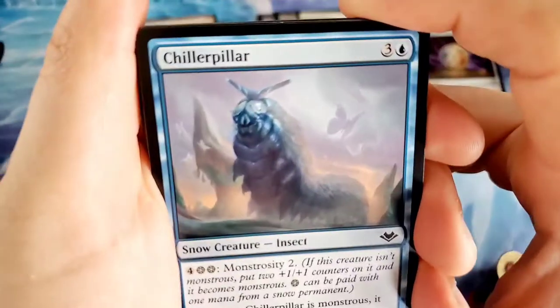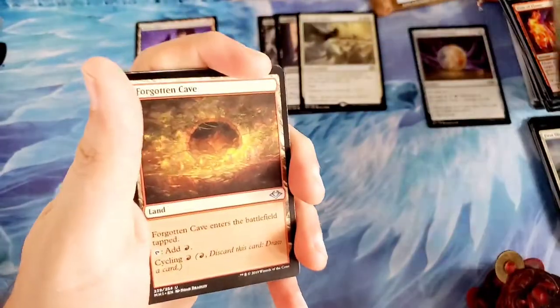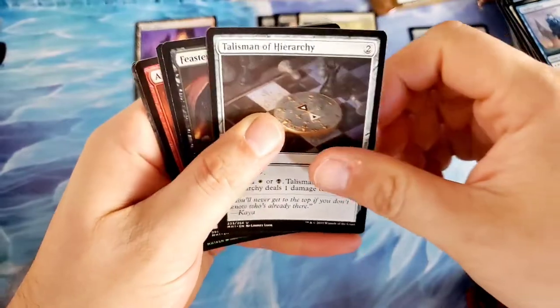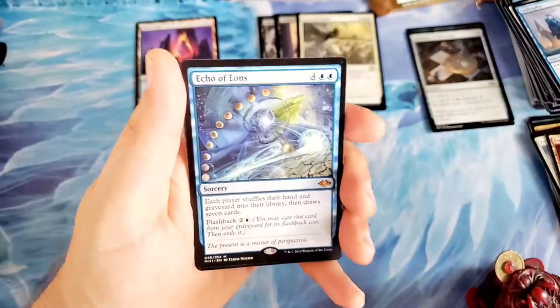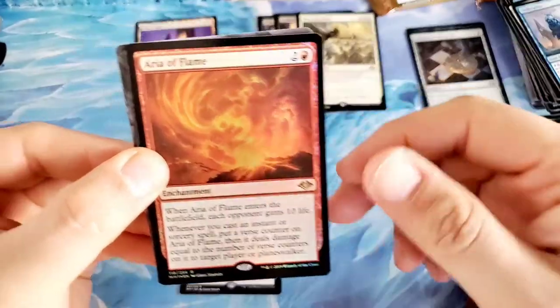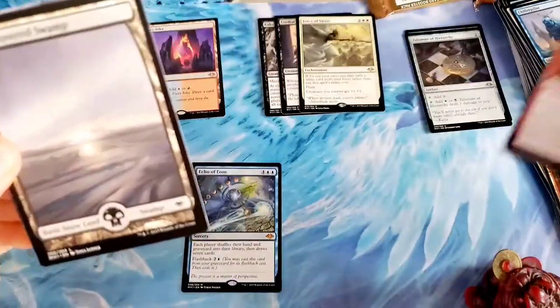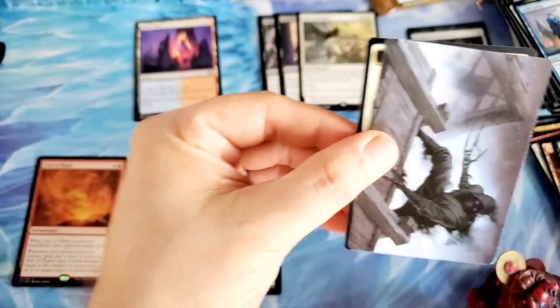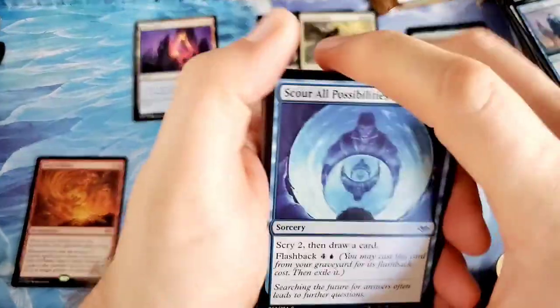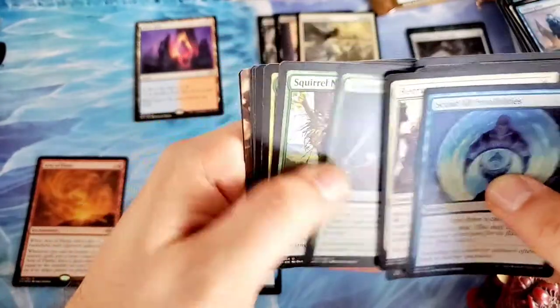The Chiller Pillar, he's crazy looking. Another Talisman, very nice. Feaster of Fools and Echo of Eons — first mythic, and it's a nice one, very nice mythic. Into a foil rare — Aria of Flame, not a great rare, but it is a foil rare. Echo of Eons — good card, very good card, very good pull there. It's always disappointing to get a not-so-great foil rare or mythic.